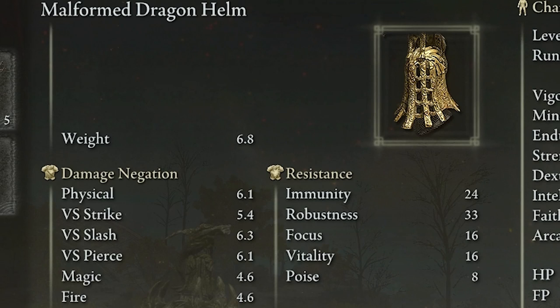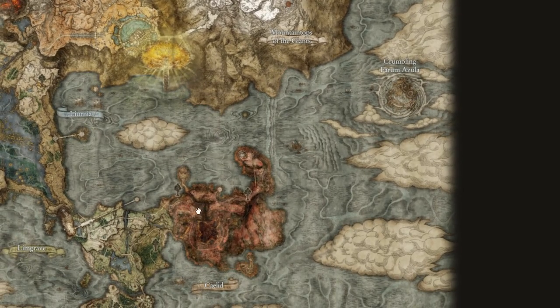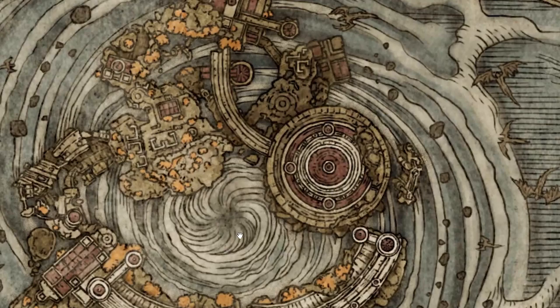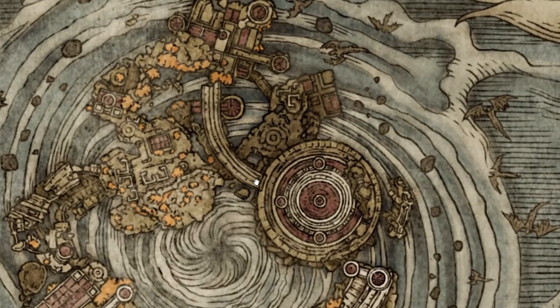You're going to get the shield by defeating two golden sentinel knights in that area. If you're interested in the golden armor, this one is called the Malformed Dragon Armor set. You're going to find it really late game. You will find several golden sets throughout the game, but this one is my favorite looking. It's on a major bridge where there is a knight on top of it, and when you defeat this knight you will get this armor set.